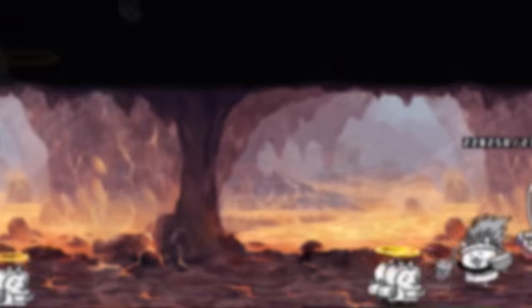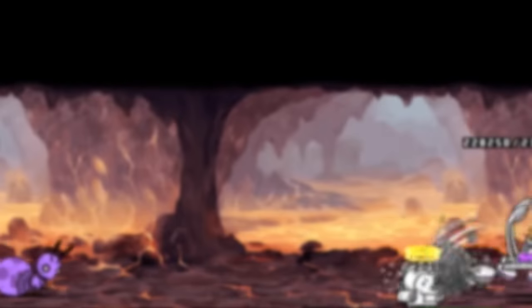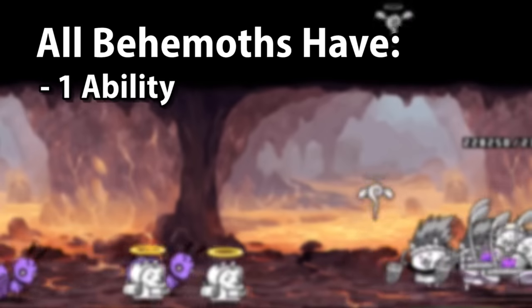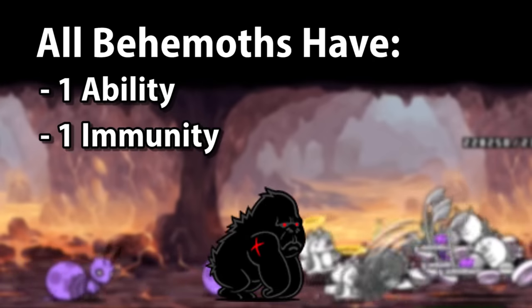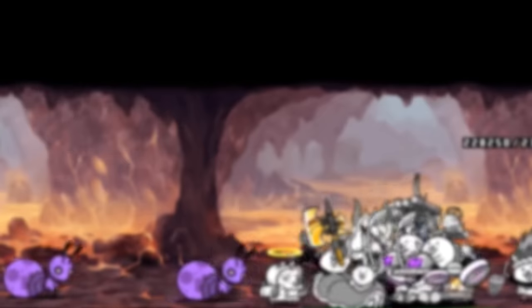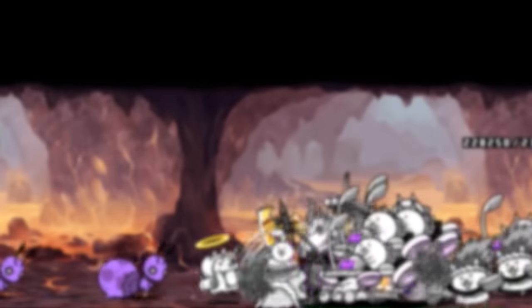With the Aku trait's signature abilities out of the way, let's dive into the signature of Behemoth enemies. Unlike Aku, Behemoth didn't really give their enemies a brand new signature ability, but rather operated under a simple principle: all Behemoth enemies will have at least one regular ability and at least one immunity. Raijin Gori resides as the sole exception, but this is due to coming out in the game before the Behemoth trait even came out. Although this idea seems cool on paper, it's actually not as good in practice as in theory.